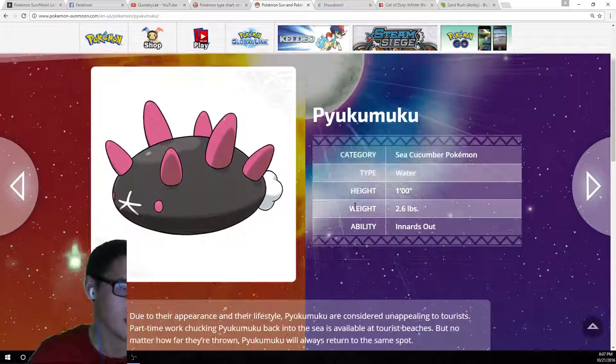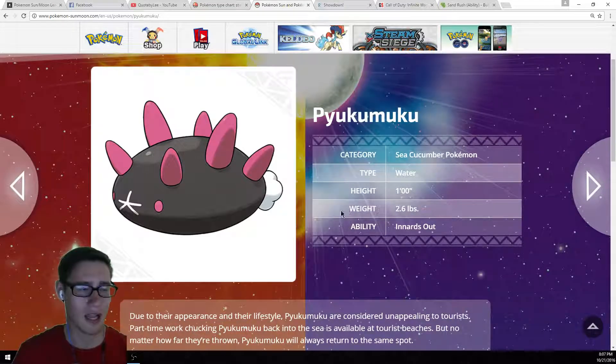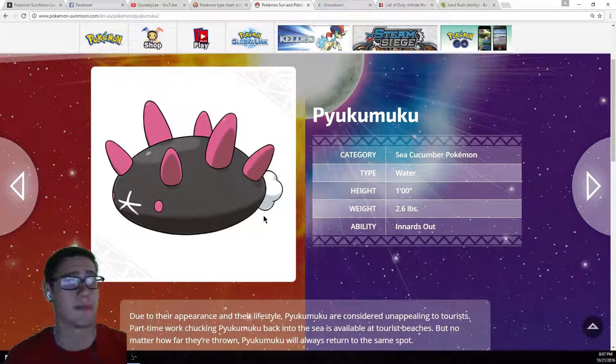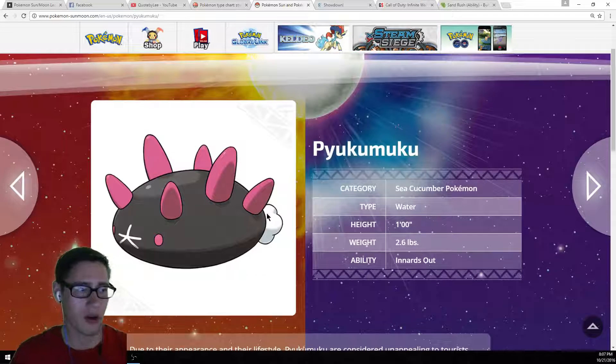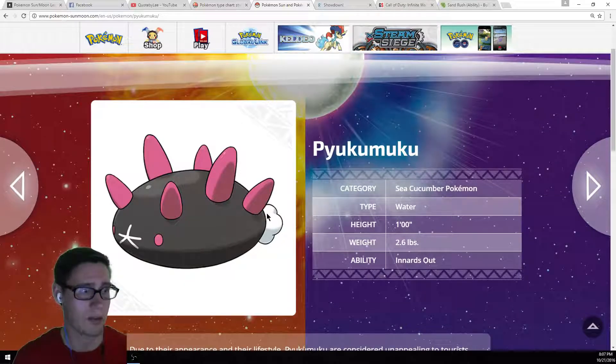That is Pyukumuku. Not too much else to say — I think he's definitely going to be used. I'm going to be using him. As soon as I can find this guy in game, I'm going to be adding him to my team because I think he's so cool. I would like to see an evolution — I don't think we're going to get one, we didn't see any in the leaks. But yeah, this guy, I think he's going to be competitive.